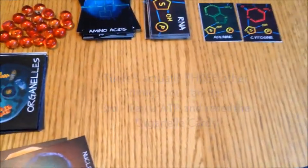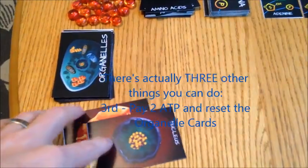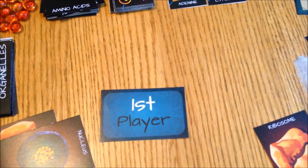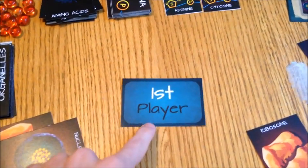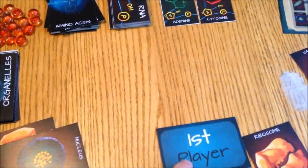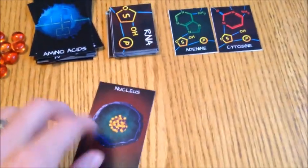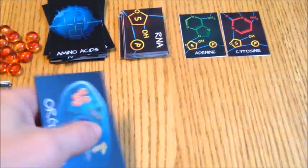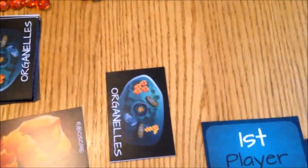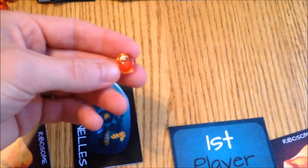There are two other things you can do during the organelle selection phase. If you don't like the cards that are out there, you can select the first player card, which means you go first during the resolution phase as well as the next organelle selection phase. This card can only be taken once per round. The other option: you can pick up any card you don't want, lay it face down in front of you, and during the resolution phase, you're essentially passing on that card and instead collecting one ATP energy token.